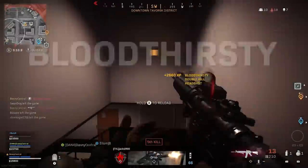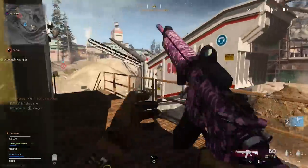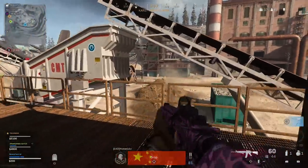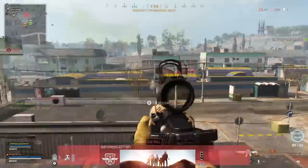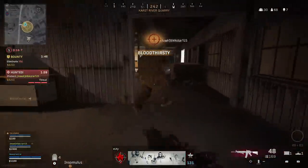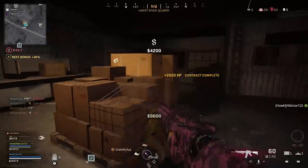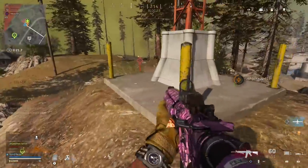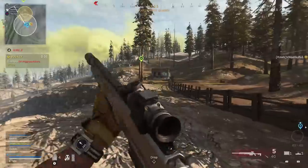My next tip is that a lot of gunfights are going to happen at medium range, which is why you're going to want to make sure that you're consistently burst firing. I cannot tell you the amount of times someone just doesn't burst fire and control their gun's recoil and gets completely annihilated because of it. You're never going to win games of Warzone if you're just holding down the trigger. Fire in short controlled bursts by just tapping your trigger, let your gun re-center, and fire again. You'll be landing a far more significant amount of your shots and are just going to be more likely to pick up your kill.